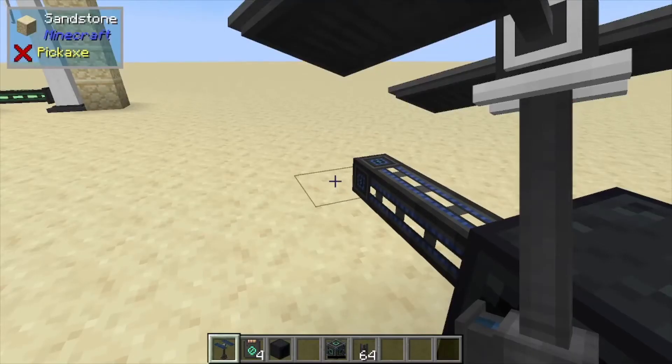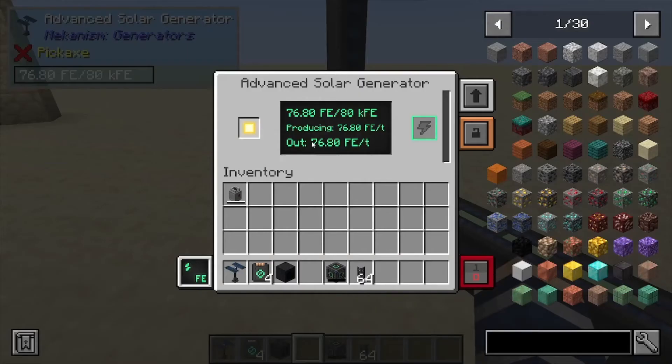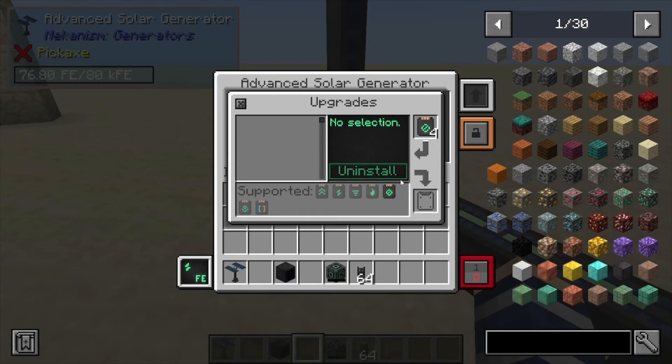Hey, Minecraft Mentor here, and today we're going over the advanced solar panel from Mekanism. This one produces 76.80 forge energy per tick and it also outputs the same amount. You can muffle it if you don't like that humming noise, so you can just throw those in there to get rid of that.